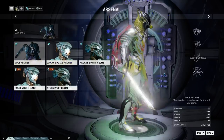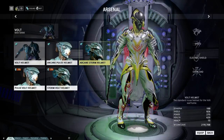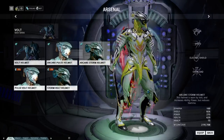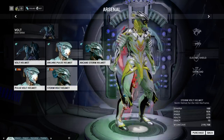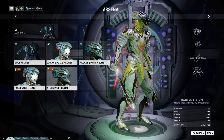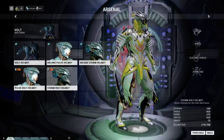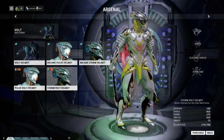Helmets are cosmetics. This right here is Volt's normal helmet — it just says standard issue in the description. Most new players won't need to worry about Arcane helmets and what stats they affect, since you'd have to actively seek them out and buy them from players. Normal helmets — like Pulse Volt or Storm Volt — will drop randomly from alerts that go on throughout the day. Sometimes you're on when it happens, so you just go to the planet and do the alert to get the blueprint. You can then craft them just like any other item and equip them here for a little extra cosmetic flair.